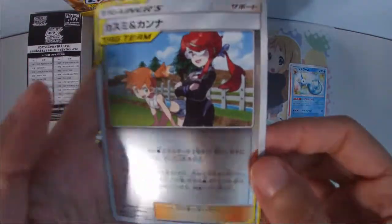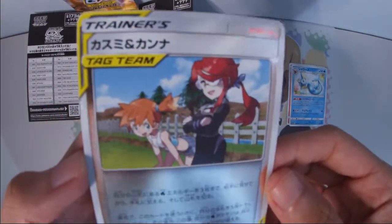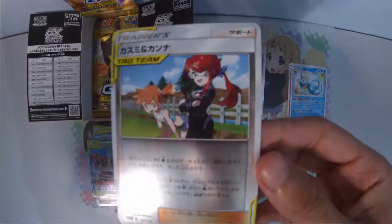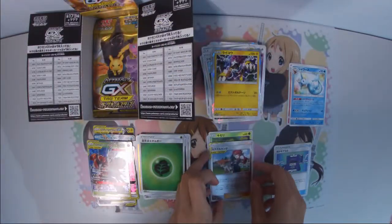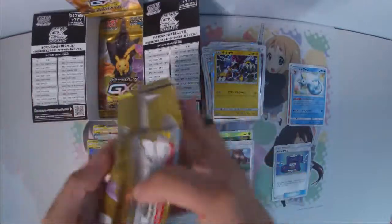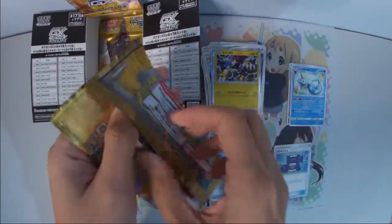We got a Mirafoil Tag Team Trader. This is a new thing that they introduced in Japan — Tag Team Trader Cards. It's good. The only bad thing is they reuse the trainer art from the previous expansion, so it's not really nice to look at, but it's an interesting new mechanism.